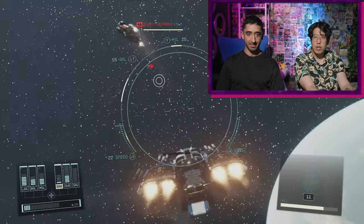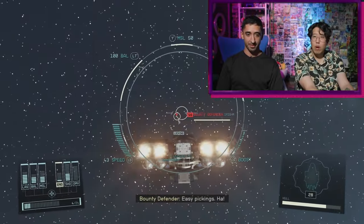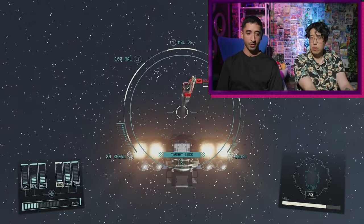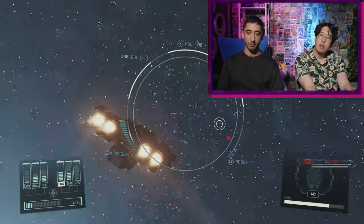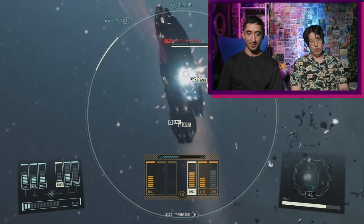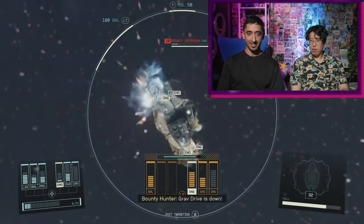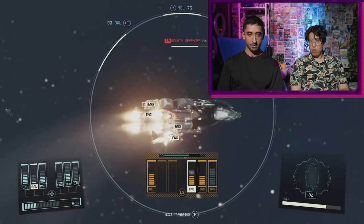Enemies can lock on to you as well and destroy your systems. To shake off a target lock, you decrease power to weapons, boost it all into your engine, and fly away as fast as possible — it's a distance thing. I'm trying to destroy this ship but not destroy it too much — just get rid of the shields. I'll put less power into missiles and shoot with reduced ballistics only to bring it down carefully.